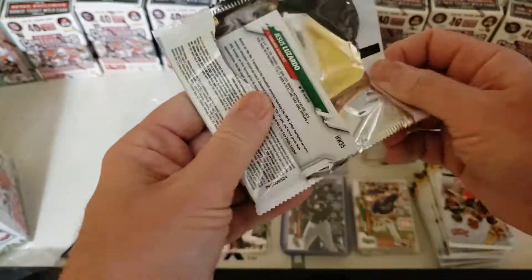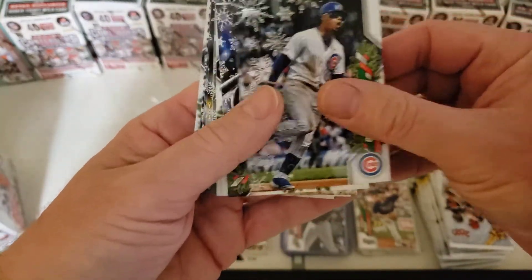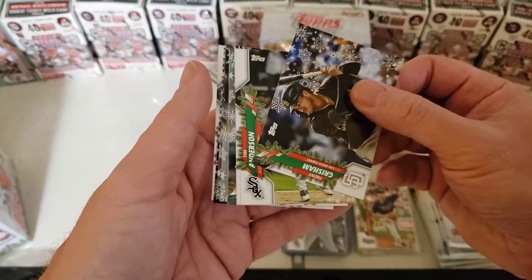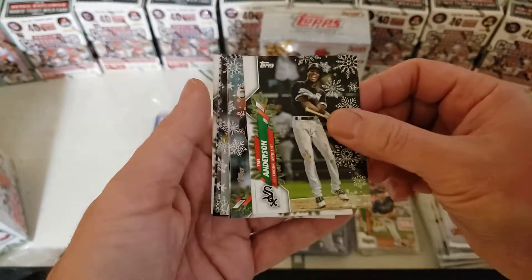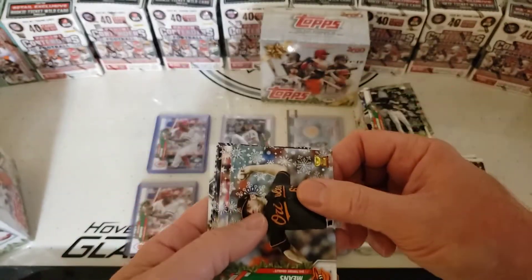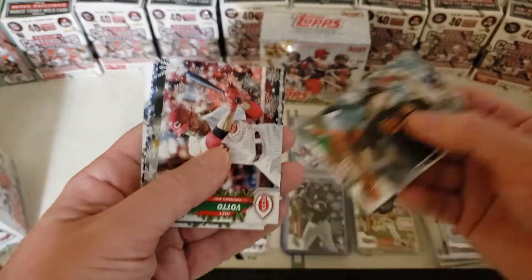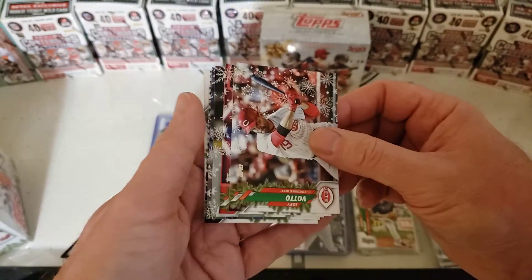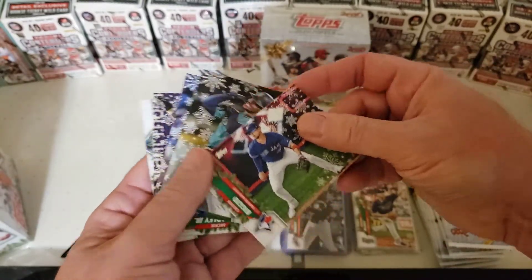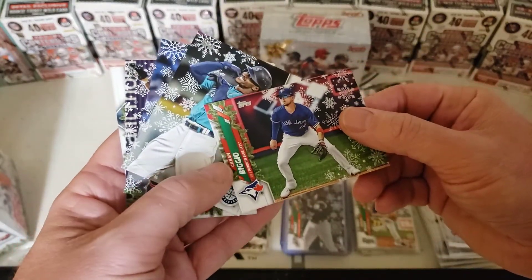All right, first pack. So far the only short prints I've gotten were a decent amount — like four, I think — so two per box so far. But they are turned, which is one thing I was worried about. I was like man, I'm gonna have to check every backing number. There we go, we got a metallic or foil, whatever you want to call it, right there.